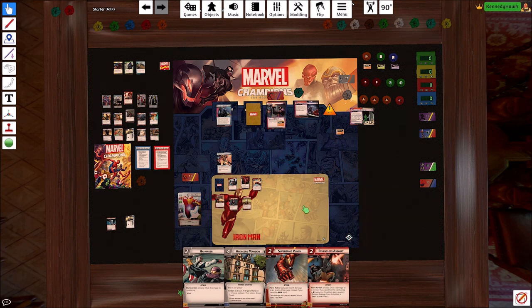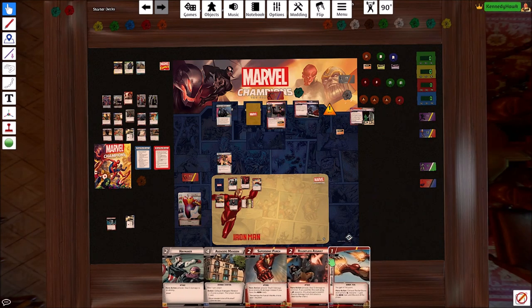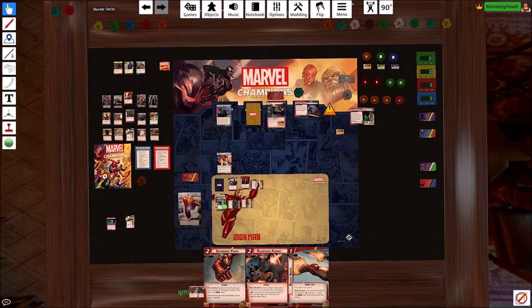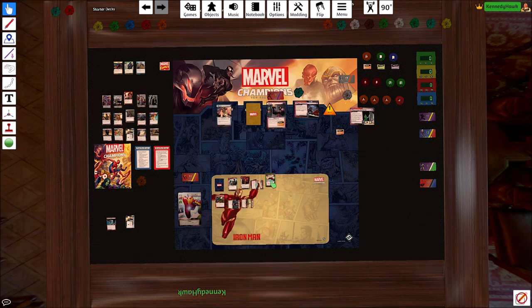So it is our go. Let's use Stark Tower — searching here for these boots apparently. We're gonna go here, and then we're gonna pay one with this blue resource, two with Haymaker to Supersonic Punch this guy off the board. And we'll play these rocket boots, gaining one more life. We can clear tough, ready, and thwart. So we're doing pretty good controlling threat here.